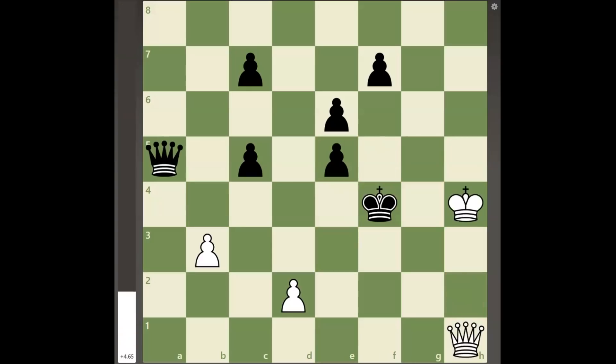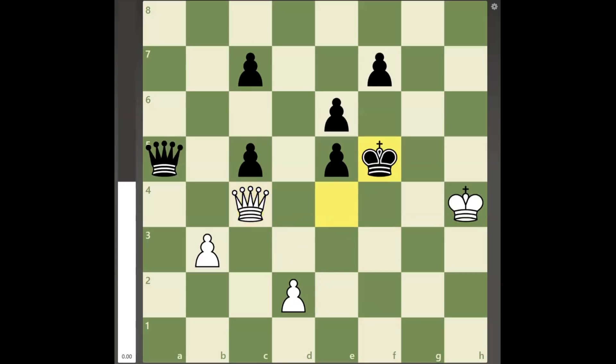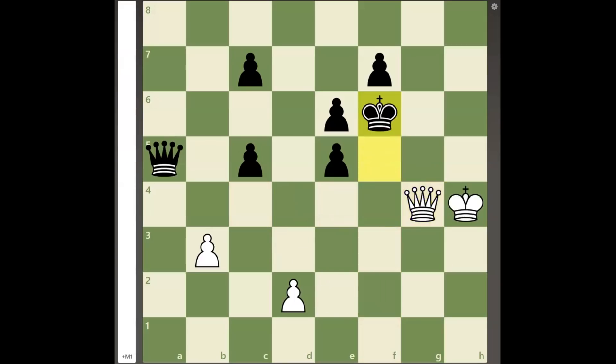It seems that the best move for white is to play queen to f1 check, and after king to e4, white can play queen to c4 check with a perpetual check, since king to f5 is met by queen to g4 and g5 mate.